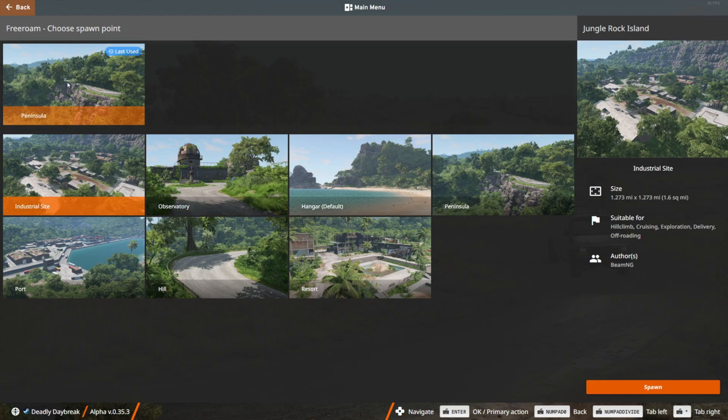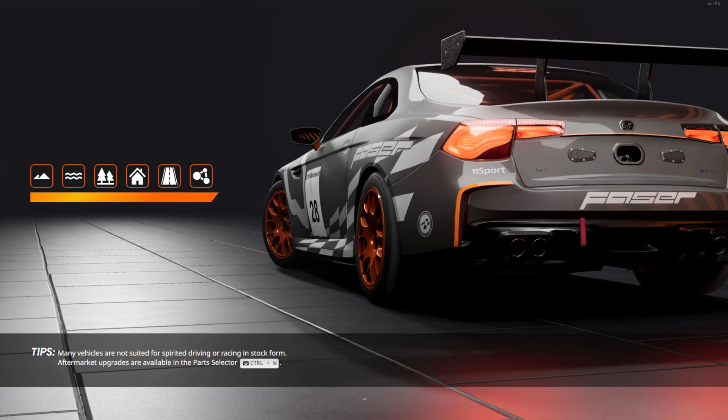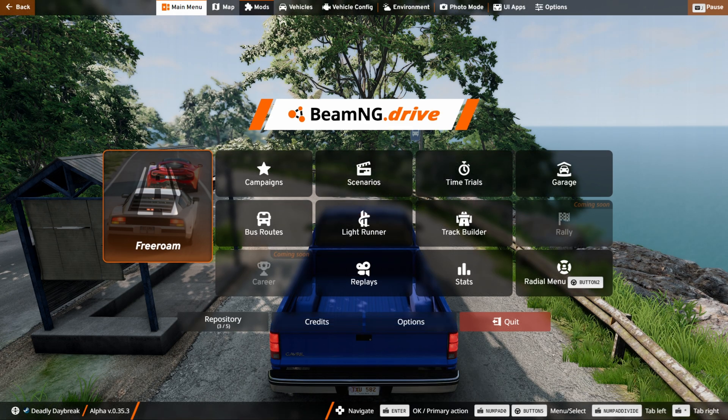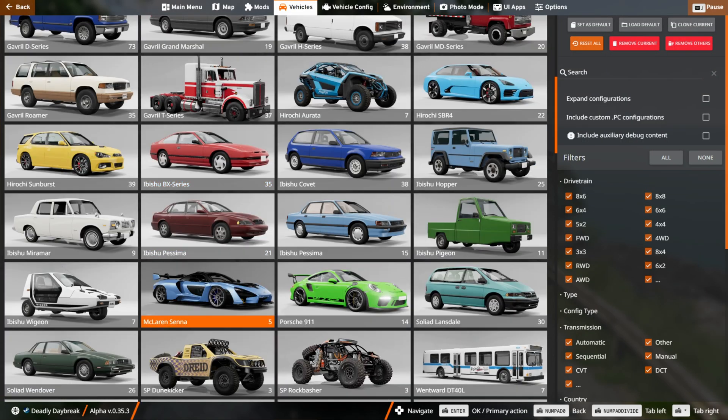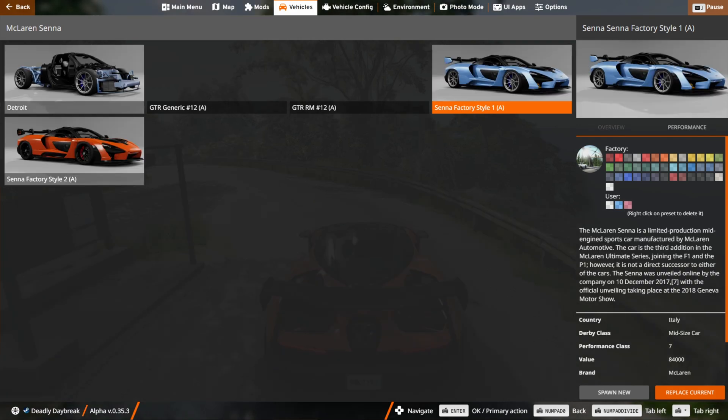Pick your location — I'm going to go to Jungle Island and head to the peninsula. This looks pretty. Now that we're in game, come over to Vehicles and pick your vehicle. I have a beautiful McLaren Senna pre-installed. I think we're going to do a sunset shoot, so let's pick the blue McLaren — that way it contrasts well with the sun.